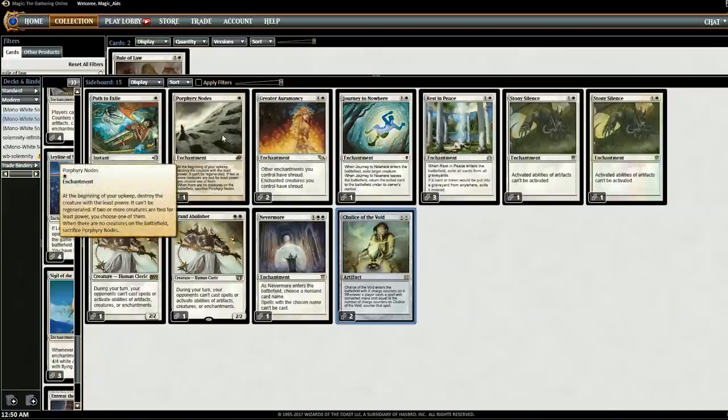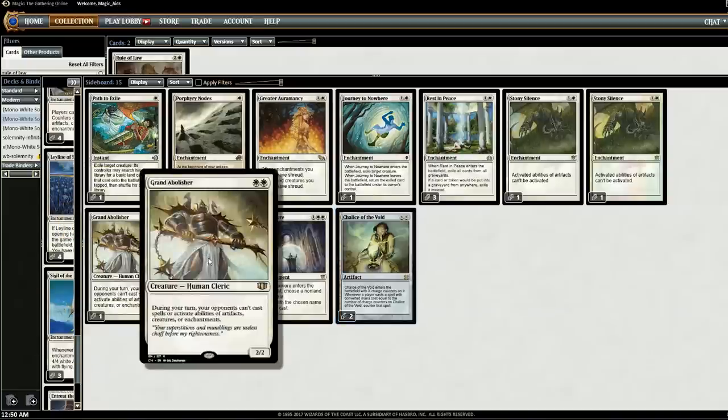Another change was removing one Path to Exile and one Perimeter Node for two Grand Abolishers. If you saw the last video, you know why — playing against Blue Control is rough. While Grand Abolisher is out, our opponent can't play spells on our turn. After game one, opponents usually sideboard out creature removal when they see we only have Angels, so things like Fatal Push, Path to Exile, and Lightning Bolt come out, meaning Grand Abolisher will be safe. It also costs two white mana, which helps our devotion to white.